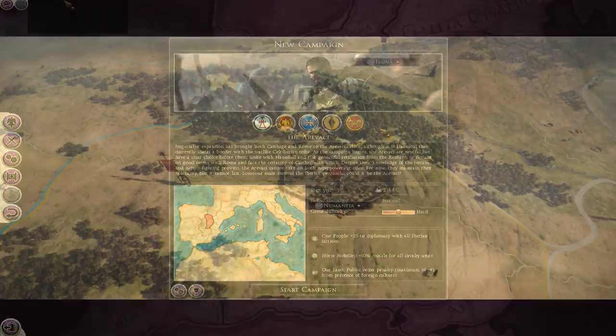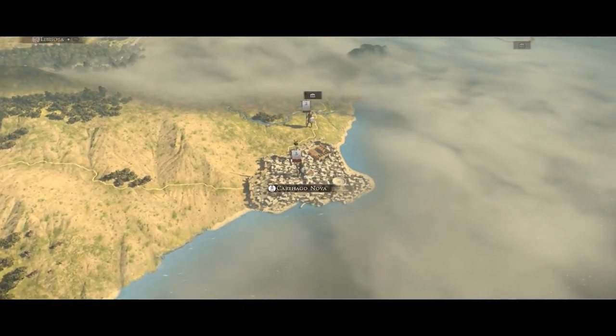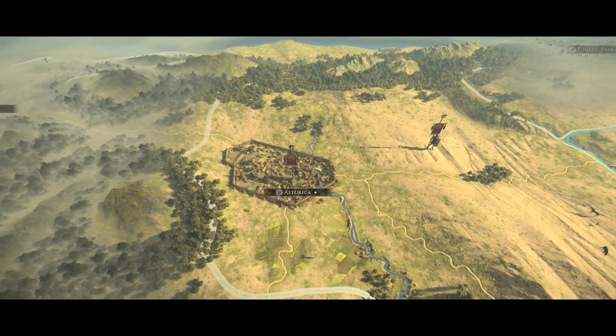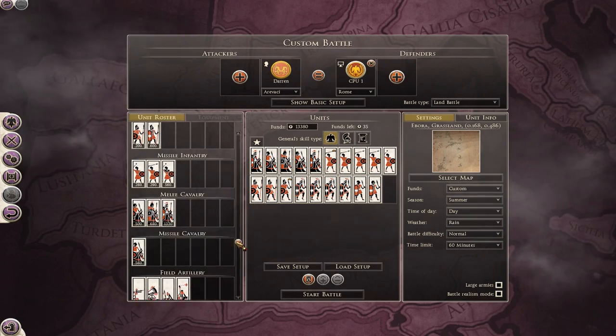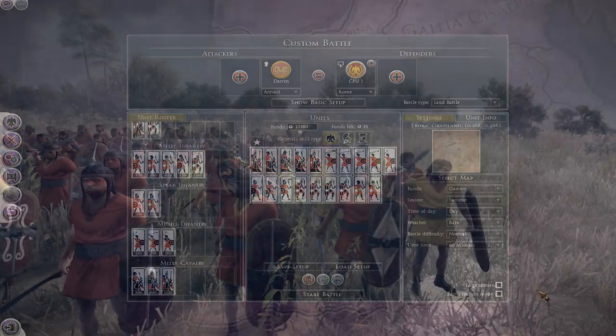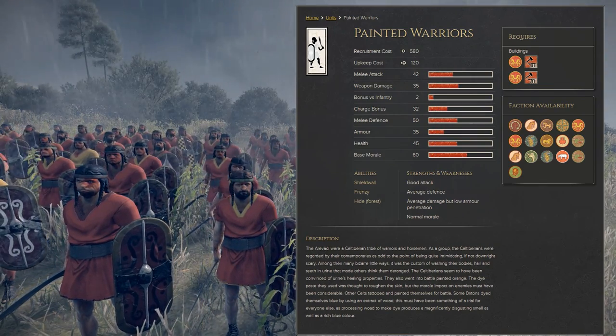And finally, the Aravaci — another Iberian tribe similar to the Lusitani with equal opportunities. You can attack Carthage, attack Rome, or ally with the other Iberians and attack both. Starting in the heart of Iberia, the Aravaci are much the same as the other Iberian tribes and have a similar roster, except for their unique Painted Warriors, which instil fear in the enemy because they are painted weird and apparently smell really bad.